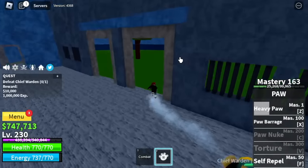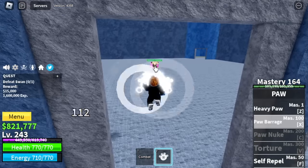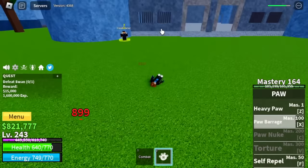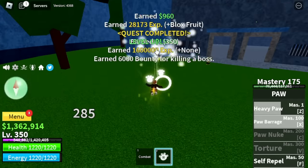You can do Wall Strat here if you're alone — as you can see, they cannot hit us. This will work with the Warden, Chief Warden, and Swan. For Swan, you might get hit — the damage is minimal and you can tank it. Server hop here until you reach level 350.